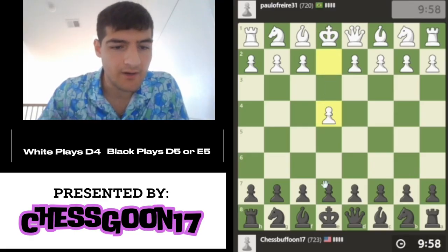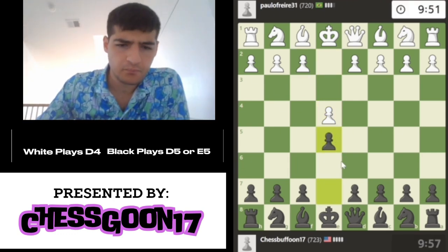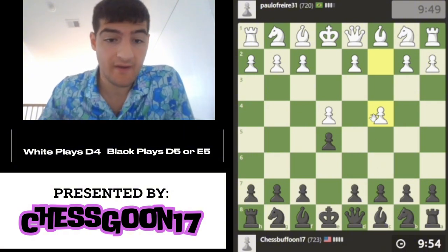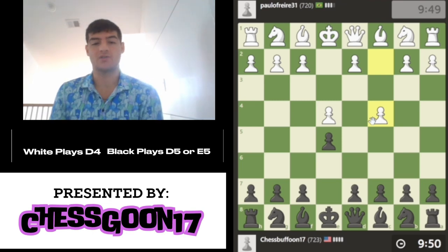We got Paul of Freer, 31, e4. I like to play e5, and whether or not it's the Ruy Lopez or Italian, this is the whale variation. This is a super rare line, so I'm excited to explore this.